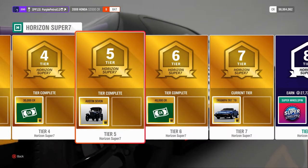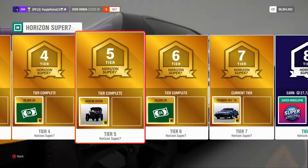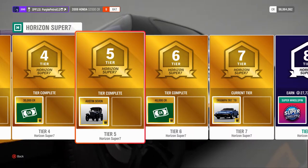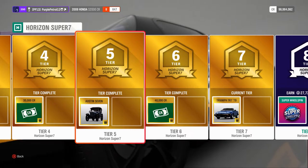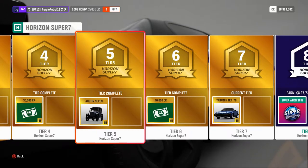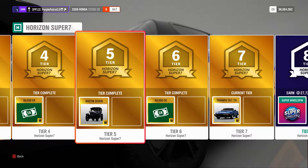Hello and welcome back to Forza Horizon 4 to test out another brand new car. There are actually two cars available for the new Horizon Super 7 that you can unlock by reaching tier 5 for the Austin 7 and tier 7 for the Triumph TR7. I have now unlocked both cars, so today I'm going to be testing both out.